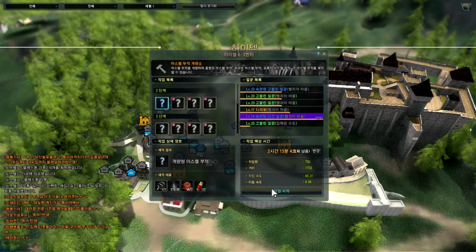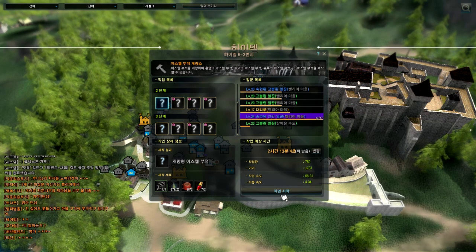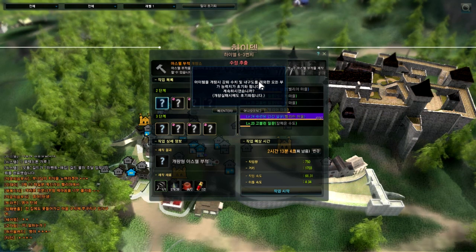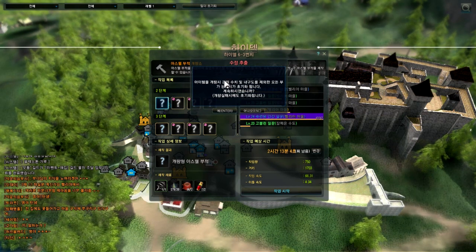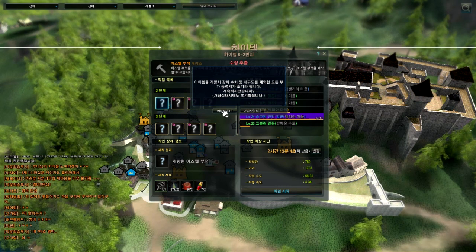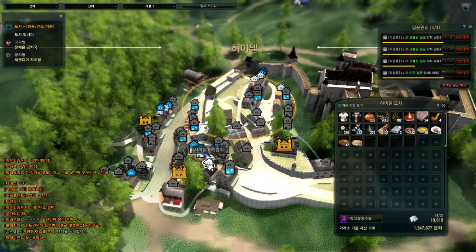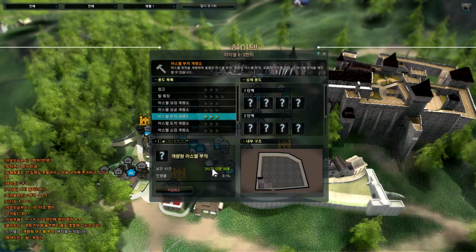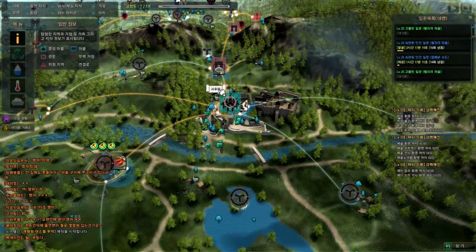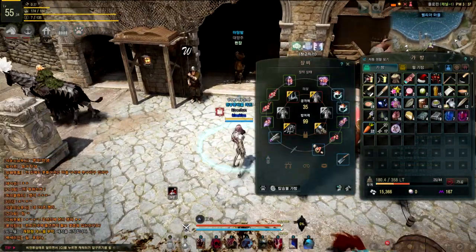Hit the blue weapon option and select the workers you want to use. You'll get a message saying you will lose the crystal but keep the plus level. Then confirm, and it's going to take two hours and 12 minutes to complete. I'm going to cut the video and be right back in two hours.